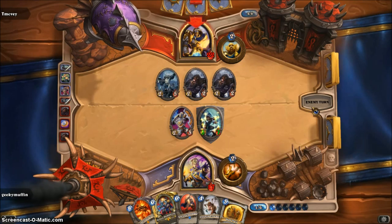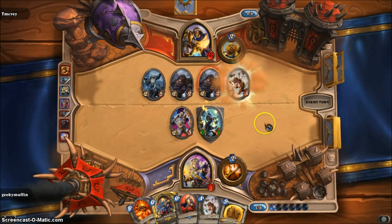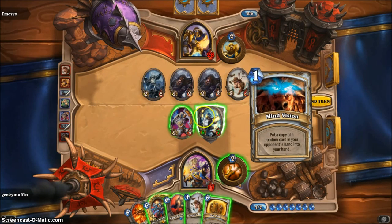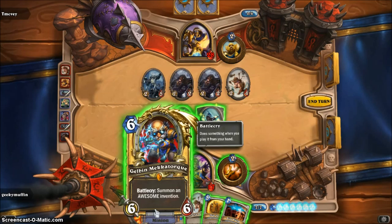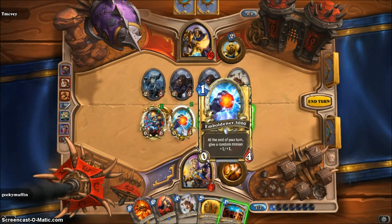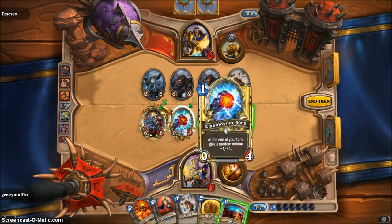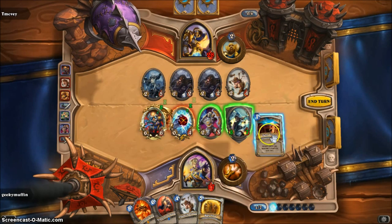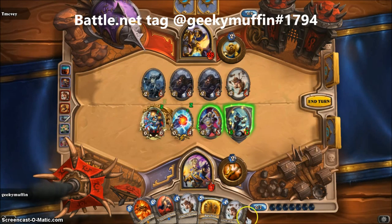I would have attacked his Stormwind Knight but he just killed himself. He summoned something that lets him draw a card when he plays a Battlecry. Now it's my turn. He's not attacking my Taunt monster. Check this out — Gazlowe Mecha-Tron. I summoned him and he summoned an invention. At the end of my turn it gave a random minion plus 1 plus 1 — you gotta be careful because it could give plus 1 plus 1 to any of my opponent's minions as well. I played 1-mana Mind Vision, putting a copy of one of his cards into my hand.